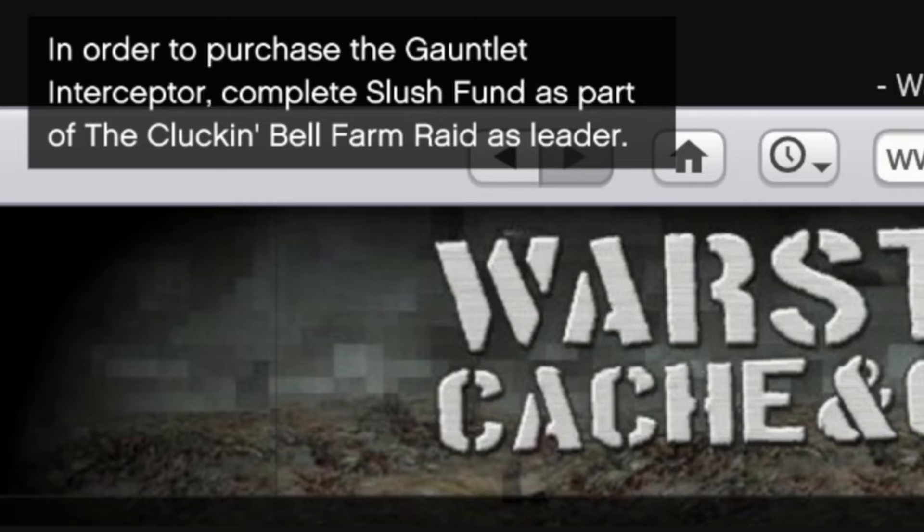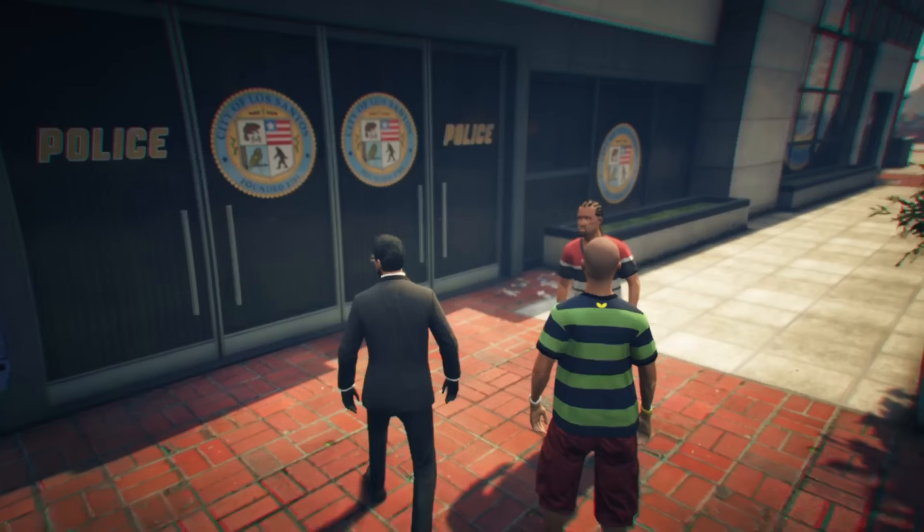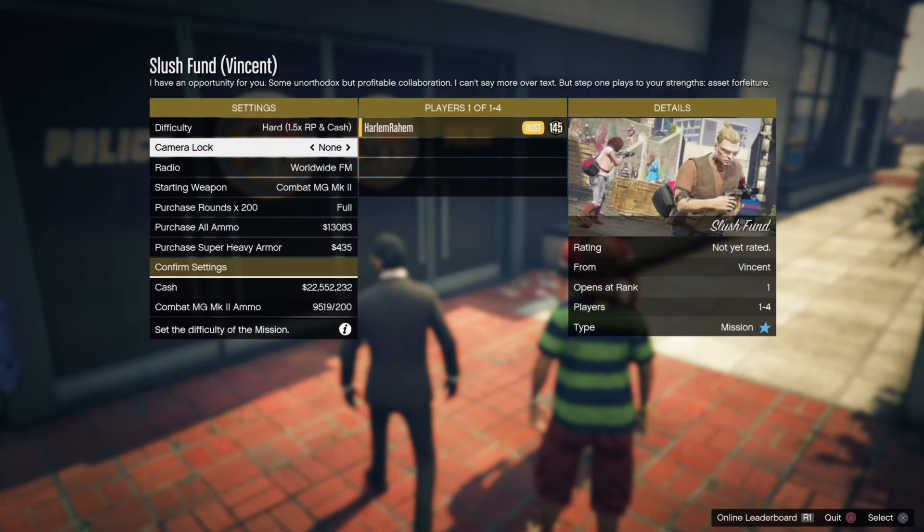As you guys can see right here, I did get a call from Vincent, and the moment I accepted I declined it immediately — don't know why I skipped it. But as you guys can see, the moment he called me, I got the location to where the mission is, so just mark it on the map and drive all the way over there.